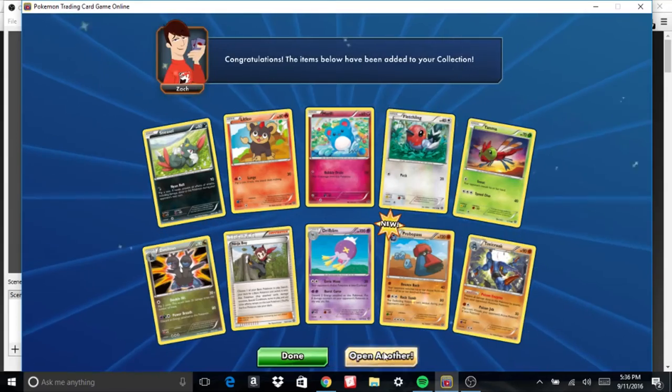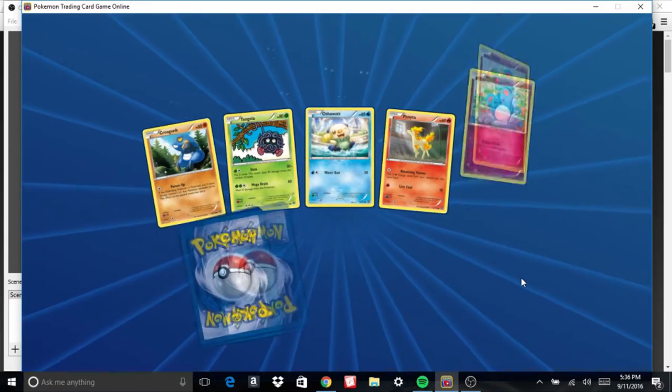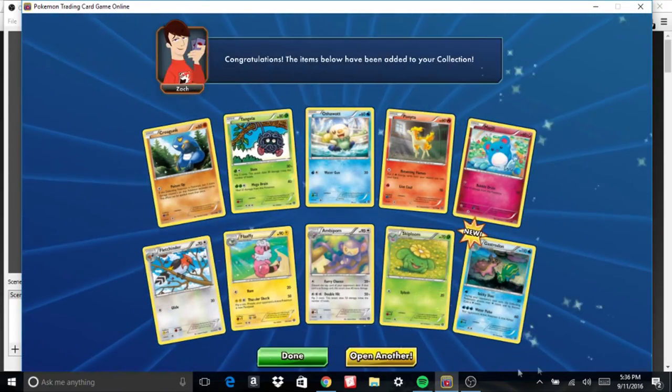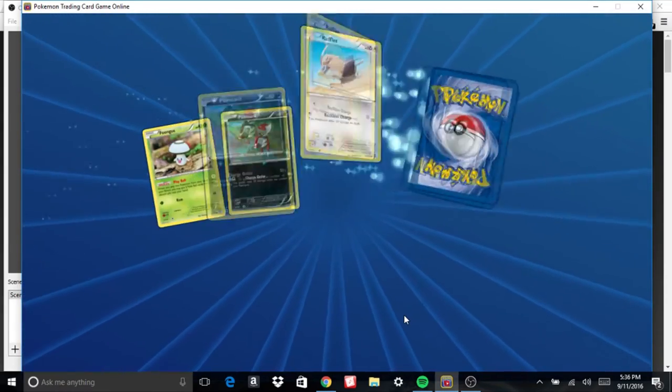Two flipped cards, nothing too great. That Probo Pass is new. Nothing too great in the next pack either. Gastrodon is new. I love that they put both of the colors of Gastrodon in there.